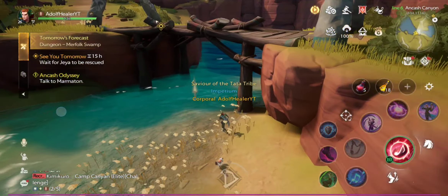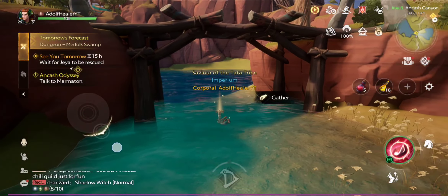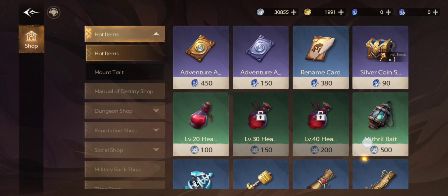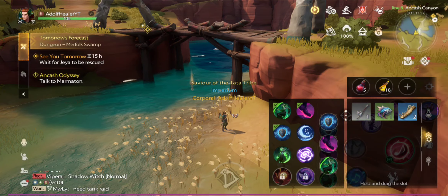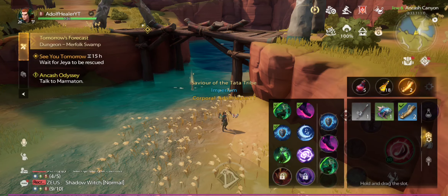Sometimes if you search the place and you see on the map that it should be here but it's not, and there's something above you, it means you need to use the leather. To get the leather, go to the shop and buy some of these leathers. Then go back, press on the settings, go down, hold press on the leather, and release it.